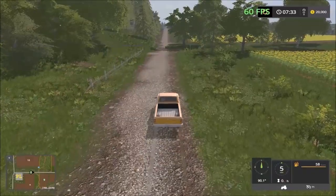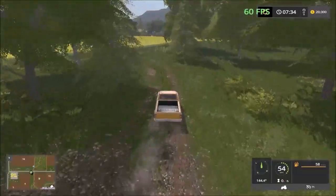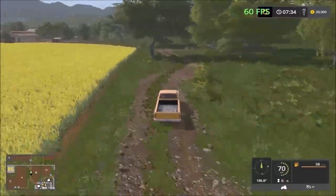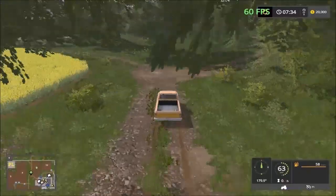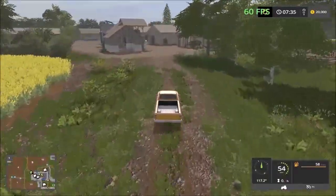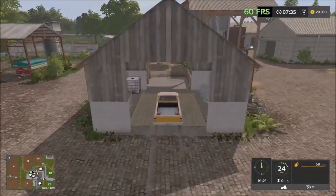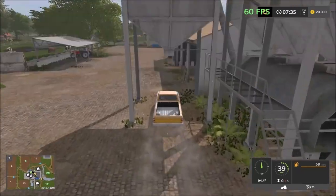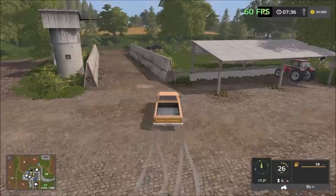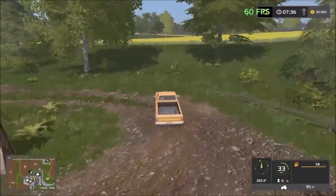This road takes us into the farm. I have to turn right here — there's a farm hidden among the trees. So here we are at the main farm. The storage area is here and then the loading is here. This is the cow facility on the back, nicely tucked away.